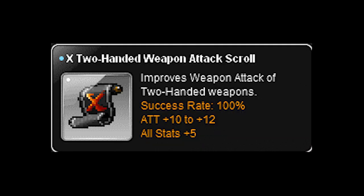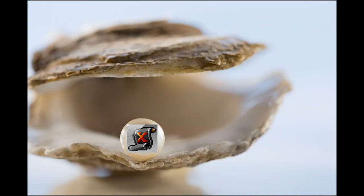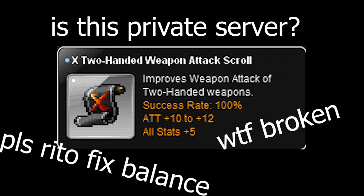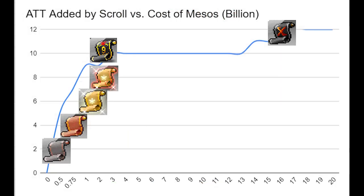Lastly for weapons, we have x scrolls. X scrolls are like caviar or foie gras — very difficult to obtain, and as a result they demand a high premium to buy. They have the best attack and all-stat value of any scrolls in the game for weapons, and they have a 100% success rate. This is really where we see the effect of diminishing returns — for just an extra one or two attack and two all-stats, each scroll will cost you billions of mesos.